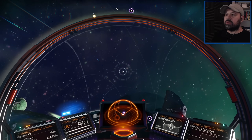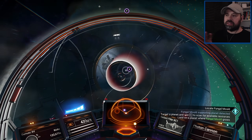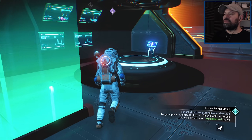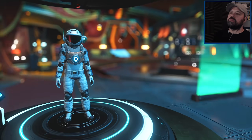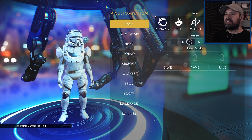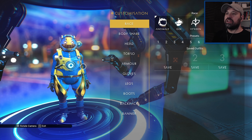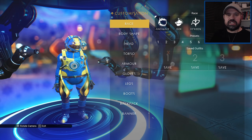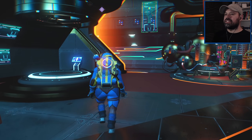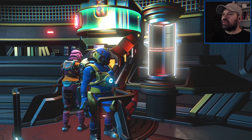Before going to the toxic planet, I'm going to call the anomaly and check out the exosuit upgrade station. Apparently if you call the anomaly at a different system it has another exosuit slot - same as the Starship station, which is amazing. I also want to have a quick look at the appearance modifier. So apparently you can be any other type of race. Oh that's like a Starship Trooper - that's the look we're going for! Look at that, we're looking like a potato, and that is the sexiest thing I've seen in a long time.